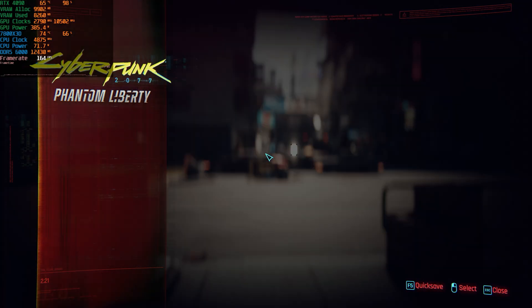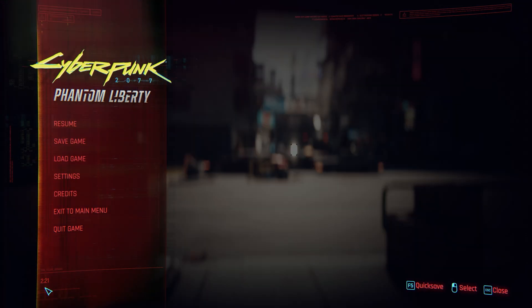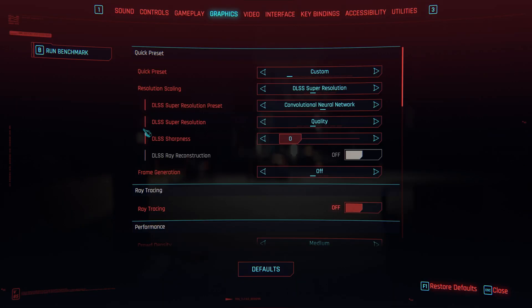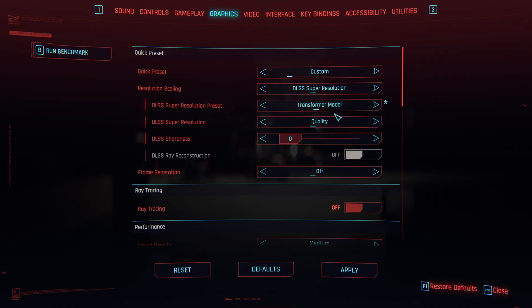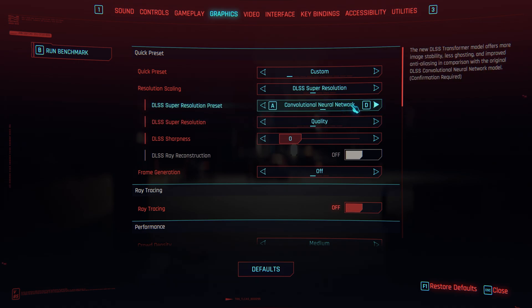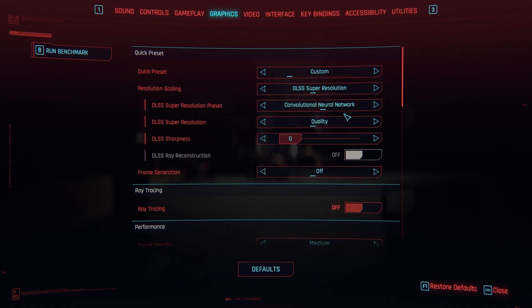A new update for Cyberpunk just launched — version 2.2.1, visible in the bottom left corner. This update introduces a transformer model for DLSS, updated frame generation, and updated ray reconstruction. We're going to look at whether there's actually a performance difference between the old convolutional neural network (CNN) DLSS and the new transformer model.